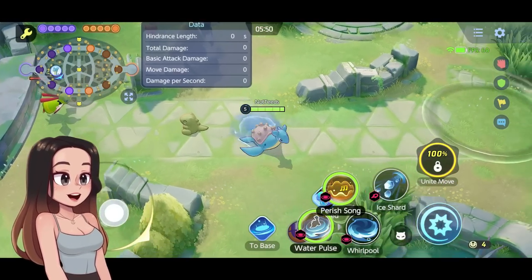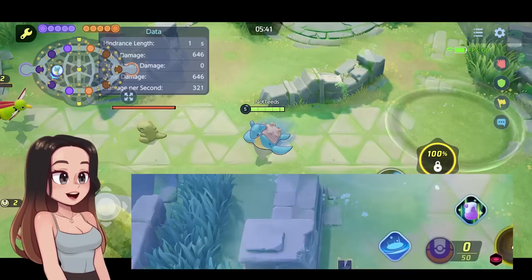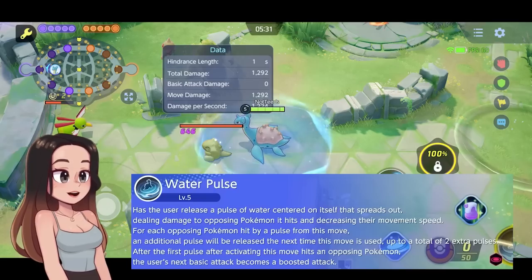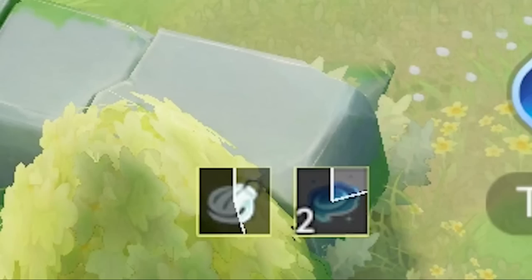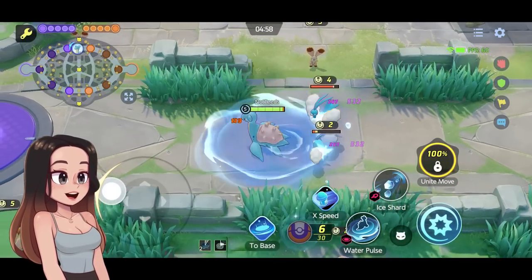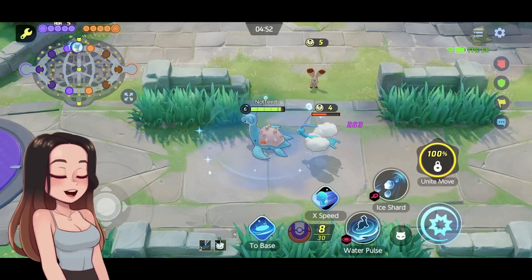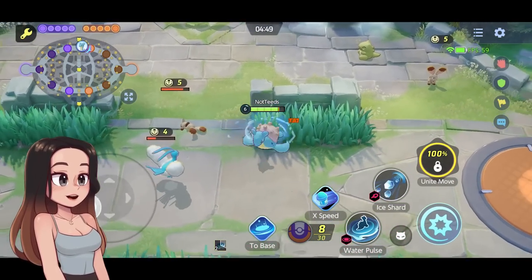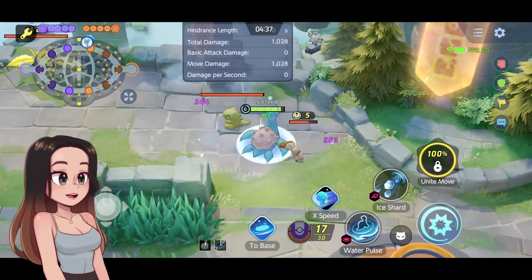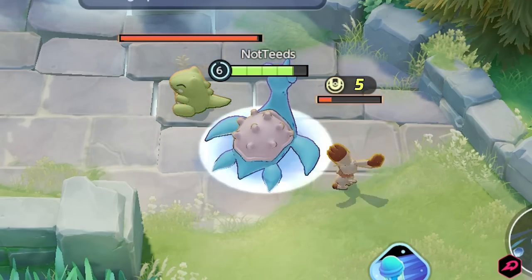At level five, you choose between Perish Song and Water Pulse. Water Pulse has a short four second cooldown and it stacks — for each Pokemon hit by a pulse of this move, you get an additional pulse, up to two additional times (three when upgraded). It works on wild Pokemon too. The first Water Pulse does more damage, and subsequent ones do less — probably about half.